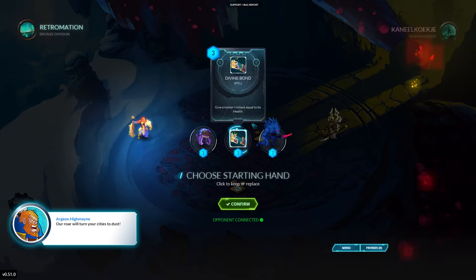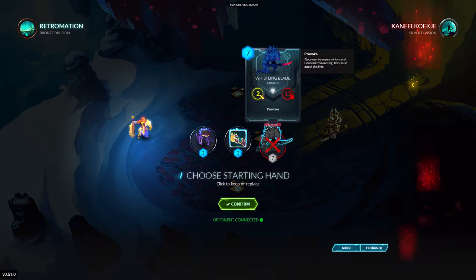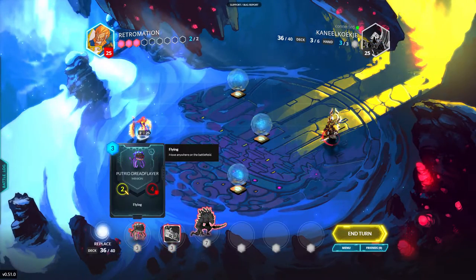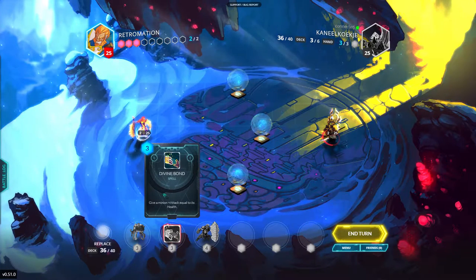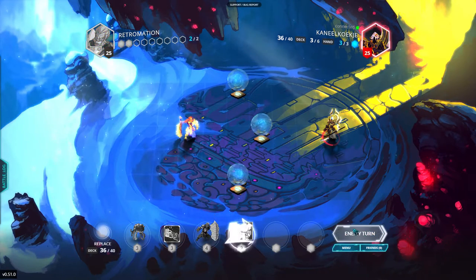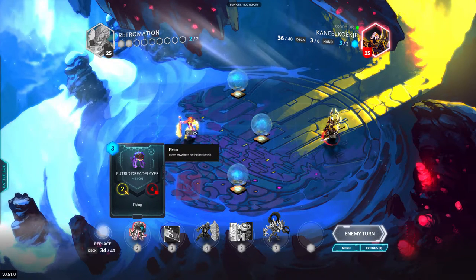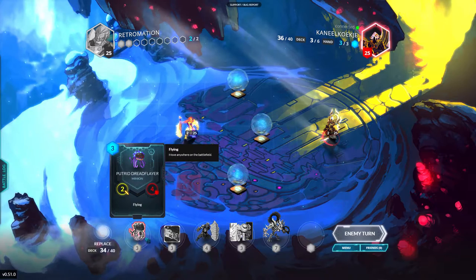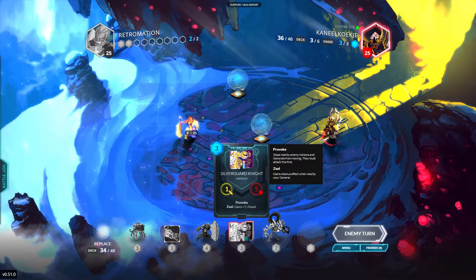I don't really know how this deck functions, I completely forgot what I was going with it. Actually, I remember completely now — this deck is structured around really high health minions and spells like Divine Bond, which gives a minion plus attack equal to its health. It's a really strong card for three mana. Next turn we'll be able to pop down our Putrid Dread Flare and give it Divine Bond for a guaranteed six damage to his face.